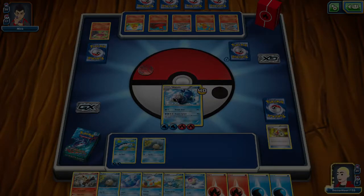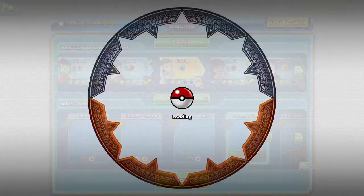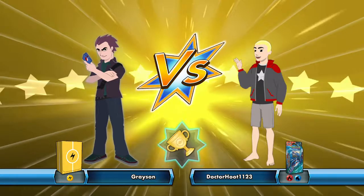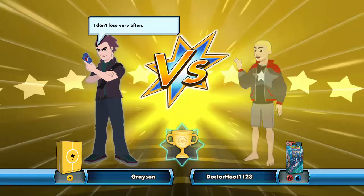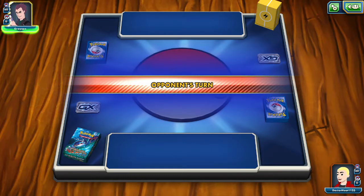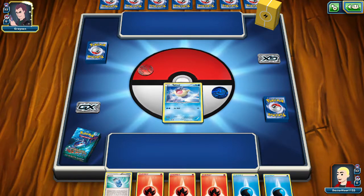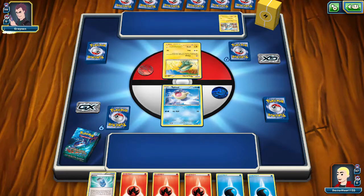Breakpoint, Trainer Token, Breakpoint. Let's fight Grayson — this will be a challenge. I think we're just weak to Grass here. The biggest difficulty is I've played the Pokemon game so much that I'm like: Water type means I'm weak to Electricity and Grass. Are we doing this again, game? You're just giving it to me.